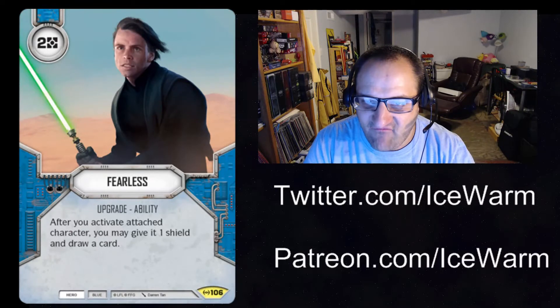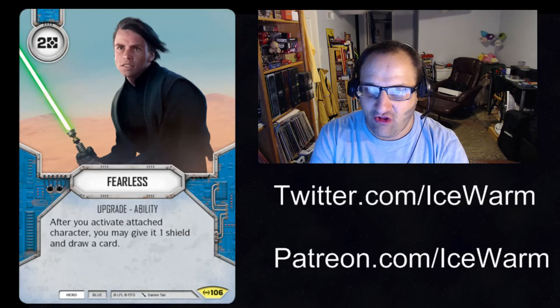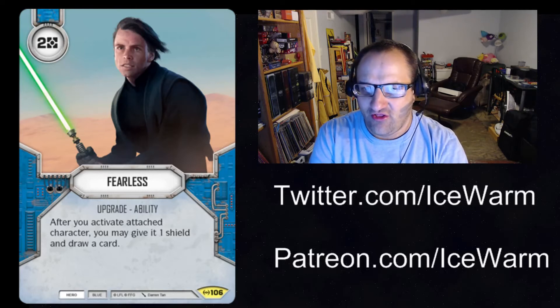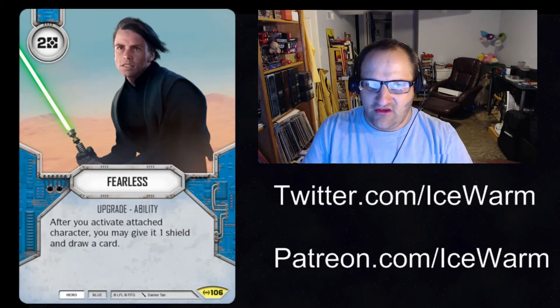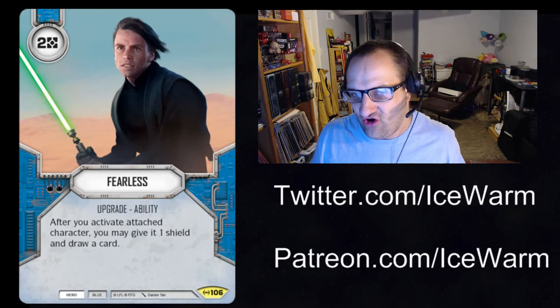Next up, we have Fearless — Hero Blue Upgrade Ability, two resources. After you activate the attached character, you may gain one shield and draw a card. Essentially this gives whatever character it's on a Luke-like ability, plus the ability to get a shield. When you roll them out, you may give them a shield and draw a card.